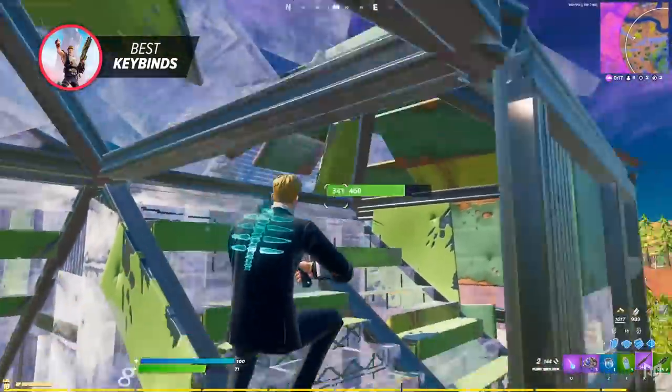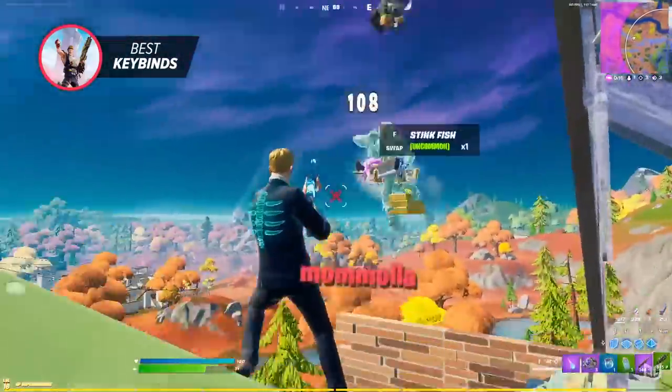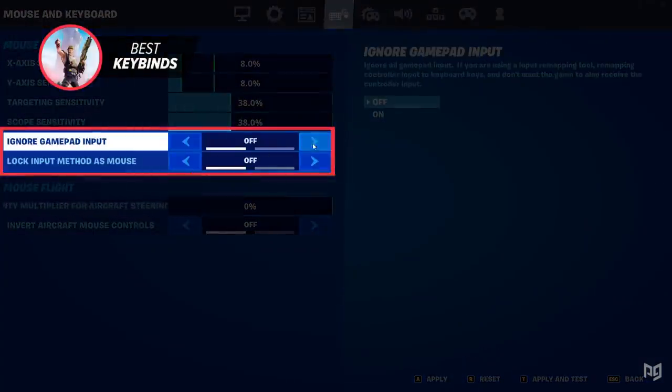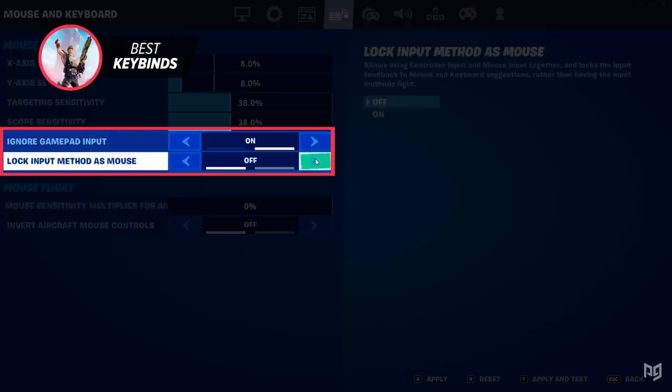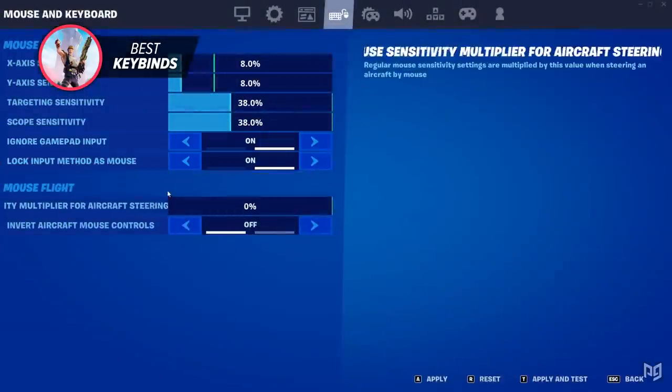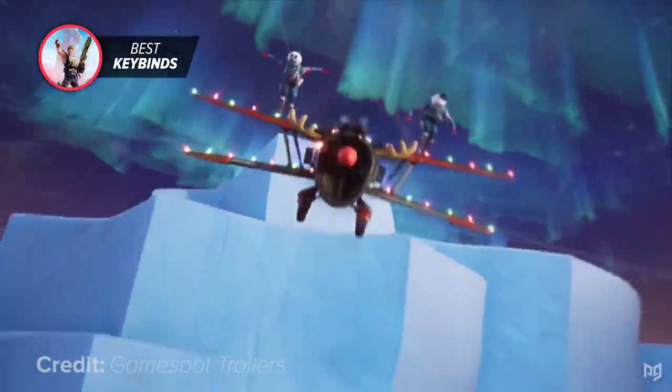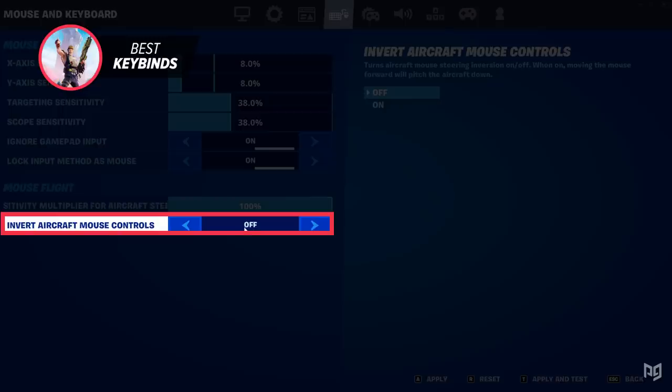The ignored gamepad input and lock input as mouse settings have absolutely no role in your gameplay — just keep those both on in case you have a controller connected simultaneously. Keep your aircraft sensitivity at 100% in case planes are added back to competitive modes, and keep your invert controls off.